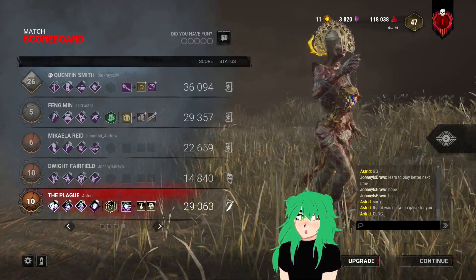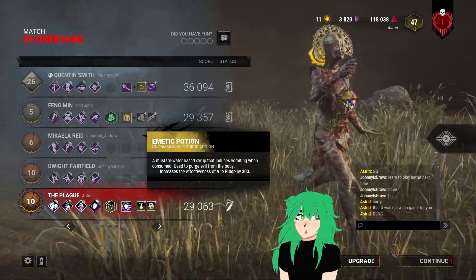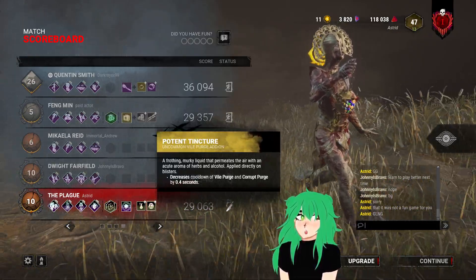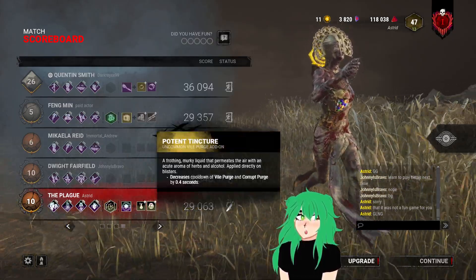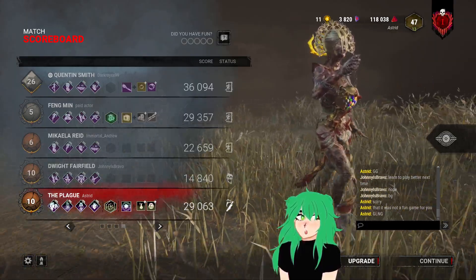These add-ons increase the effectiveness of my purge — my power — making survivors sicker faster and decreasing the cooldown so I can use my power more often.